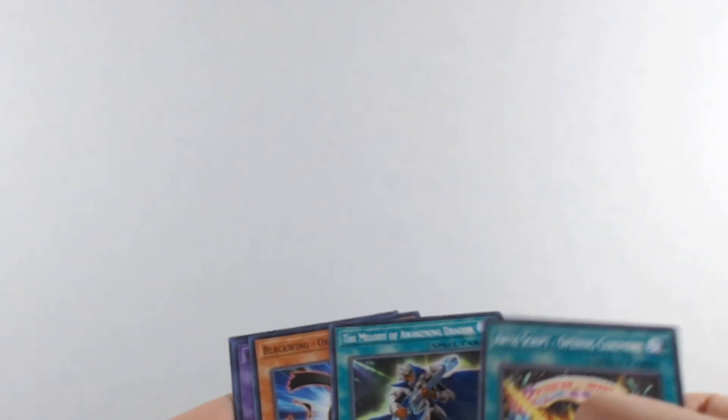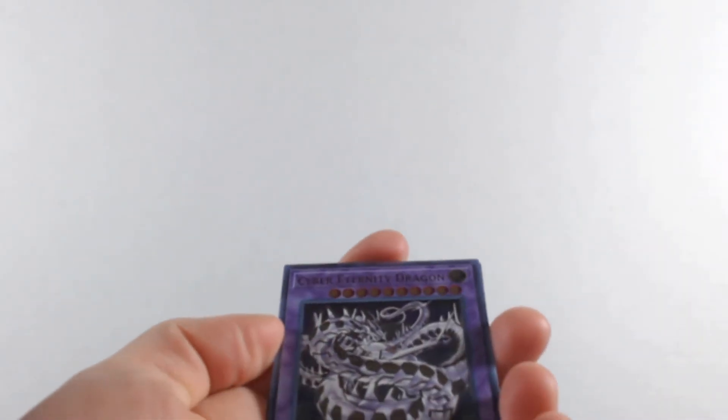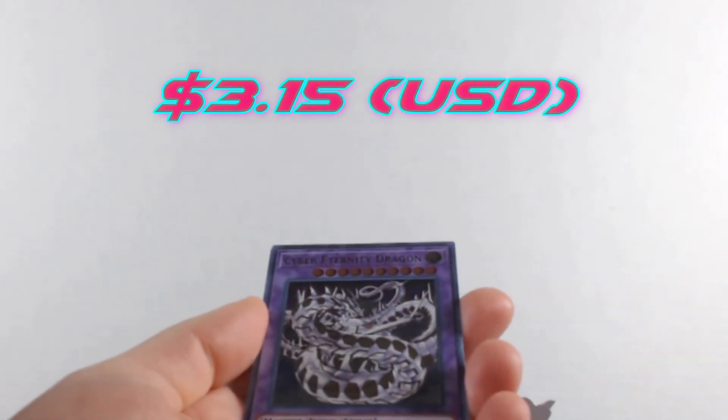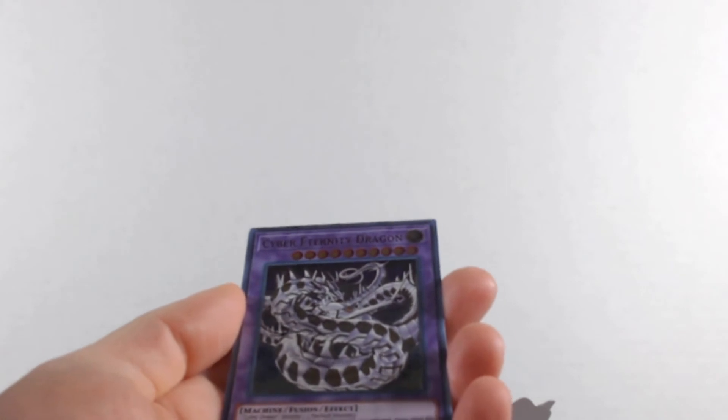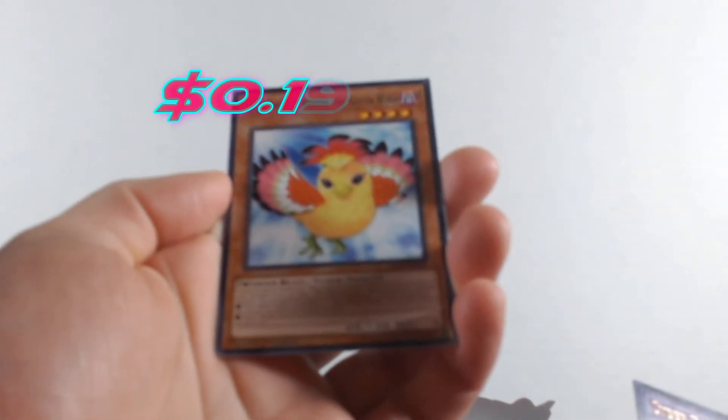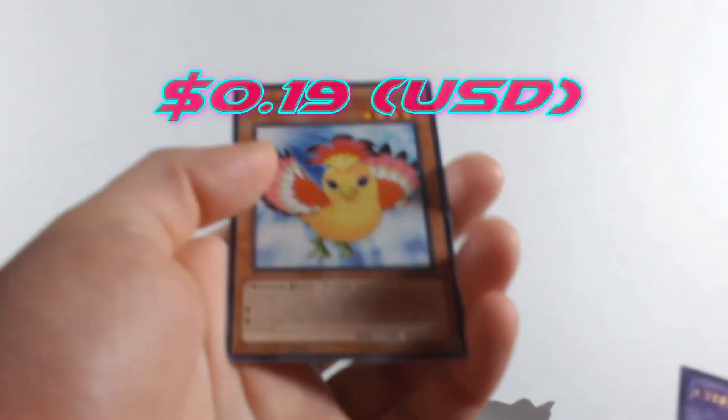There might be packs I haven't opened yet that you can suggest. There we go — we get another Cyber Eternity Dragon. You can never have enough of these babies — love that card. And another Blackwing - South Wind. That little bird just loves to troll me.